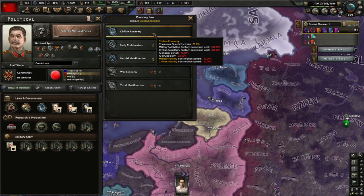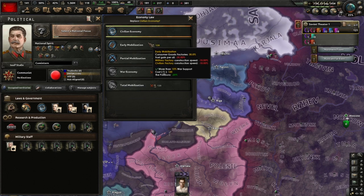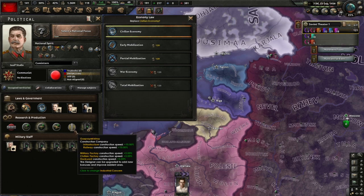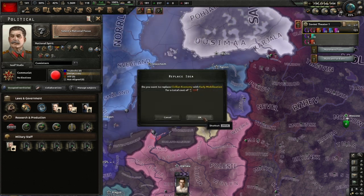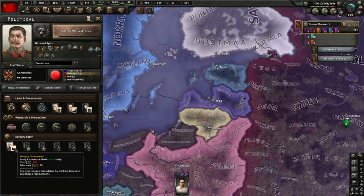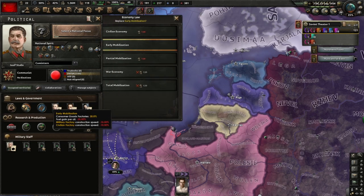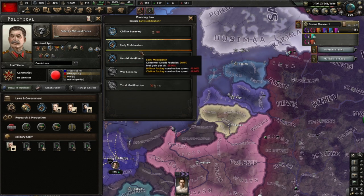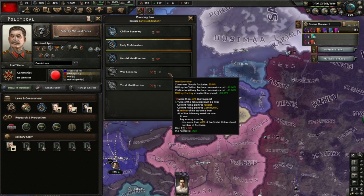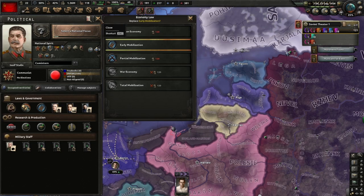Switching to early mobilization - what is bad? Fuel gain per oil is bad but Russia doesn't care about that. Why wouldn't you want to do this as early as possible? You get less consumer goods factories, you get faster construction speed. And I'm doing this in late 38 - that's me being an idiot. All you need is 50% war support. I guess I could've done it before this gas prompt. Oh, that gives construction speed as well, but not 20%. I should've waited with that and taken this before. I should have prioritized this over even taking Timoshenko. I only assigned 5 of these guys - which is very little. I should've done this earlier.